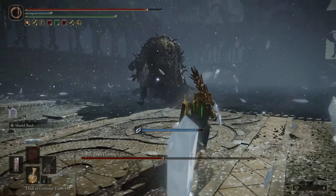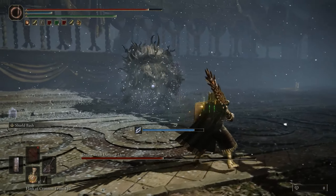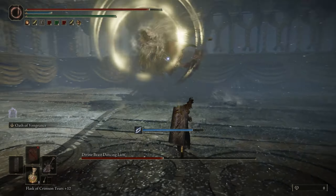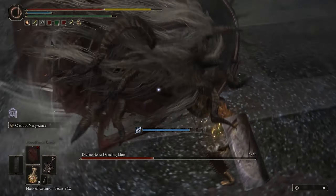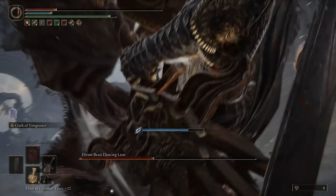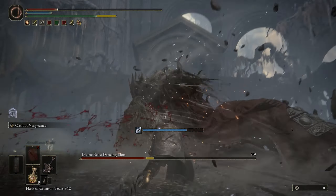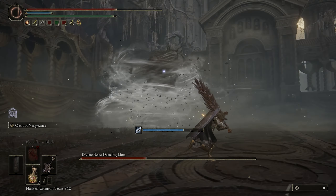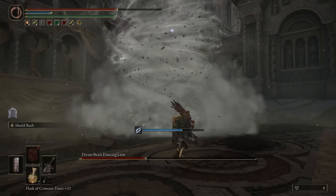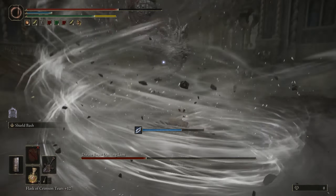Now she does this double thing — if you're close enough and roll, you can hit another attack there. Now she's going to transition to wind. This is the phase where you want to go as hard as possible — this is the easiest one. I think there are three different ones. You can just block this wind here, so easy.